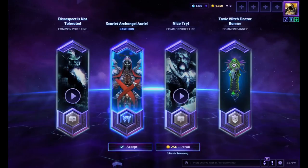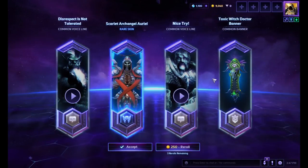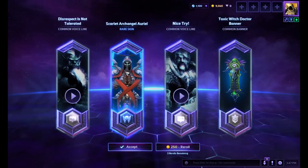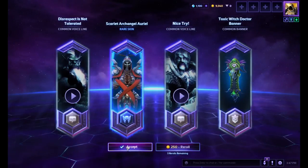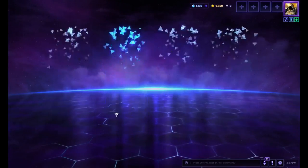I got the Marshal skin for Uther — the Alliance PvP gear. If only his heal didn't cost 95 mana, I'd actually play him. Scarlet Archangel Ariel — I don't really want that one, but it's cool. I got the Geisha skin for her. That looks so good.